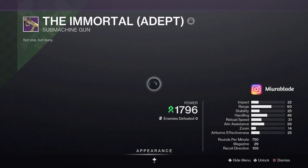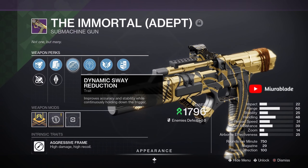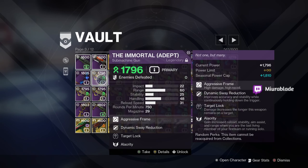We're going to be keeping this one, which is Dynamic Sway and Target Lock. The reason I'm keeping this one is because Dynamic Sway is not a bad perk — it's definitely just a backup one just in case. It only takes one storage slot so I'm just going to keep it in the vault in case I ever need to take it out and use it.